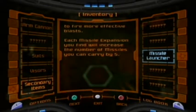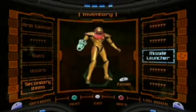Missiles can destroy objects made from radiant or brinstone. There are charge combo enhancements scattered throughout the environment — they use the missile launcher and the charge beam in tandem to fire a more effective blast. Each missile expansion you find will increase the number of missiles you can carry by five.